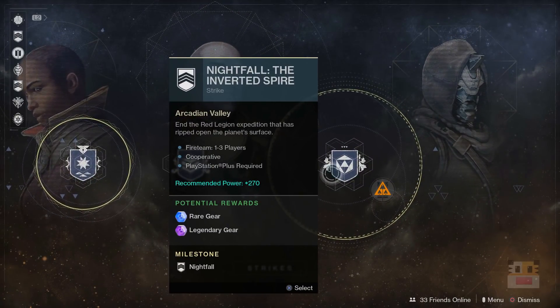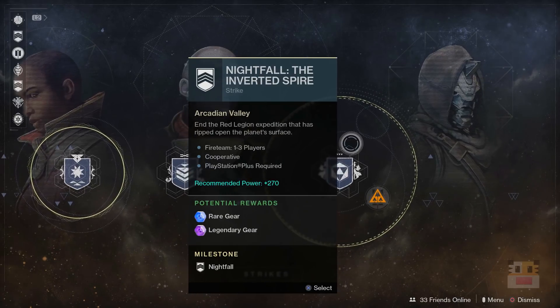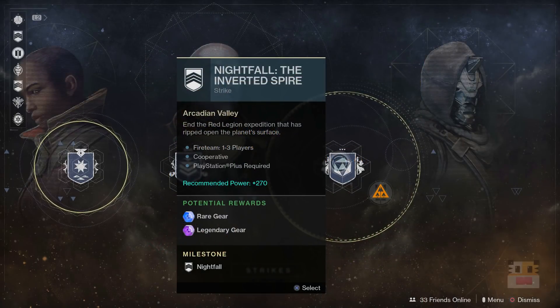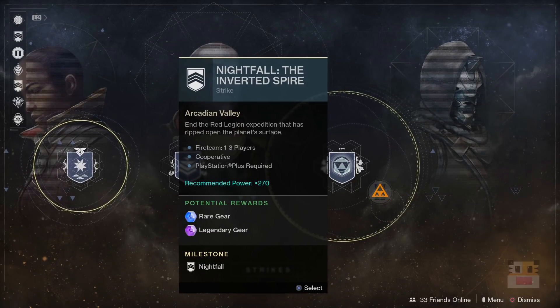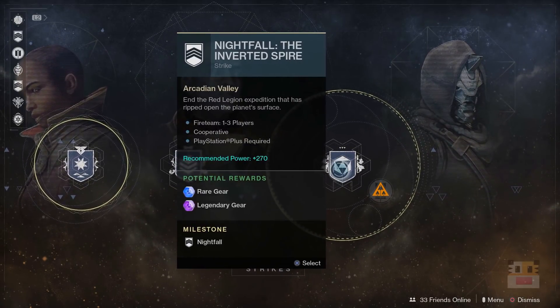Nightfall this week is Inverted Spire — that's the one with the big minotaur-looking dude at the end, kind of just like a big walker. It came with the beta, we know it, we love it. It's a bit of a short one, so when it comes to points you're going to get to the end very quickly. The Nightfall unique for this one is the Trichromatica shell. It changes colors from blue to red to purple, like Prism, and just keeps changing colors. It has a completely random set of perks, so correct me if I'm wrong on that. It's an exotic shell and seems like something worth collecting, but it's not particularly amazing since it doesn't guarantee anything — it's still very random.